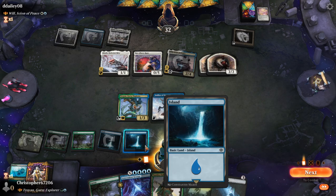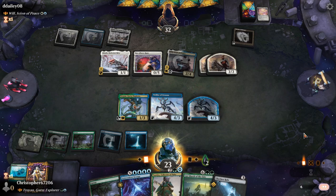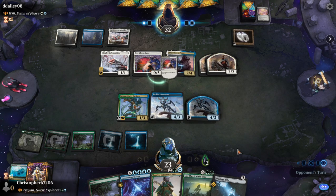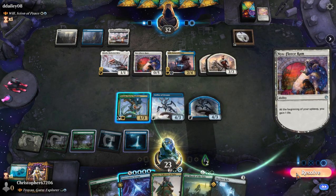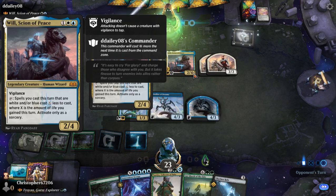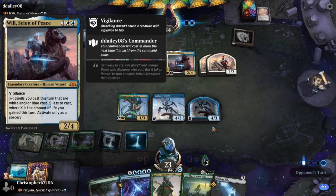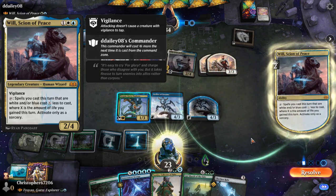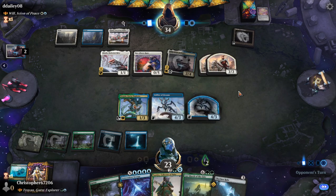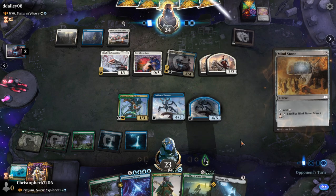We can convoke, I guess, if we draw two cards — we can do that at instant speed. I haven't heard much about Will. I've heard that Rona can be broken when built correctly, but I haven't seen Will do much. Although he's doing something here, like gain two life and get a two-mana discount on all your spells — that's not bad.